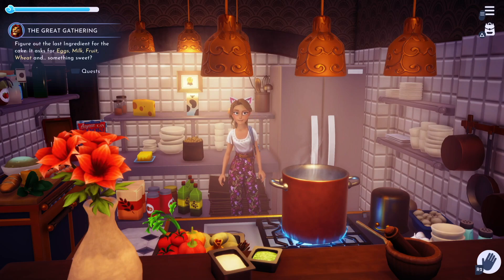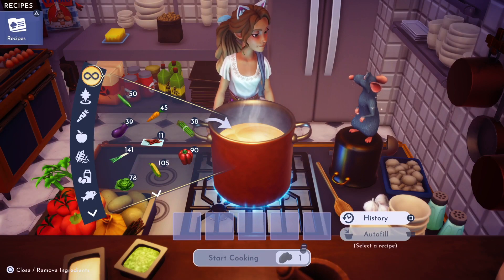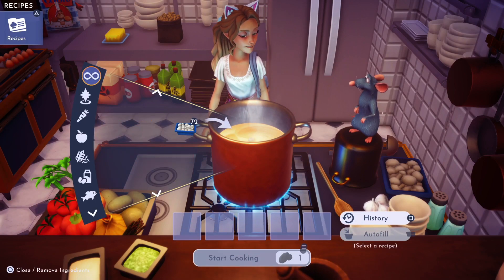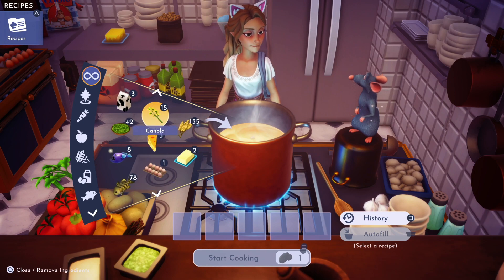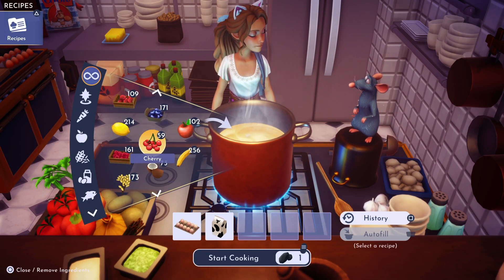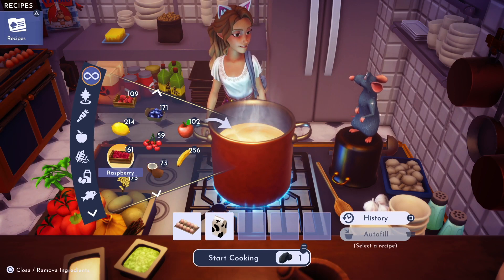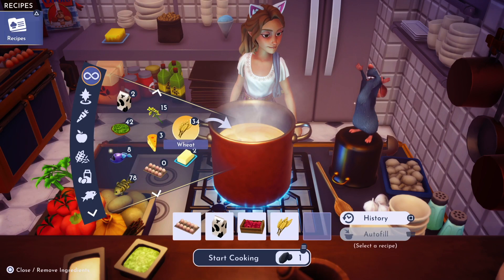Hey friends, today I'm going to be making Aurora's cake that you need for Simba's quest, The Great Gathering. For this recipe you will need eggs, milk, fruit — any fruit will do. I'm using raspberries this time — wheat and sugar cane.